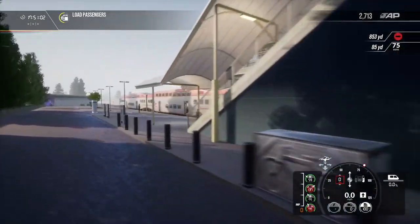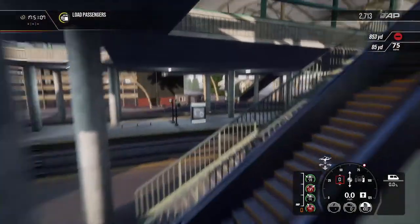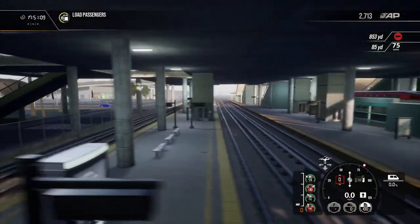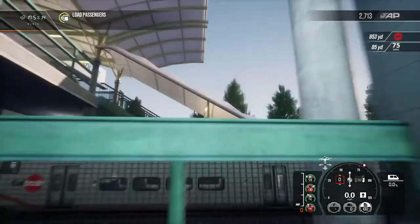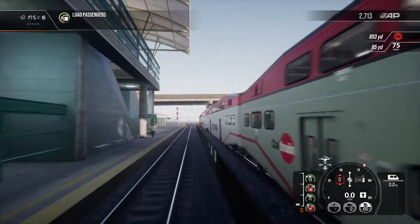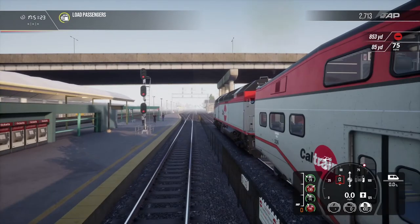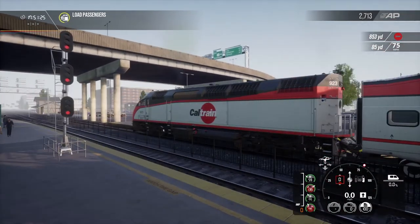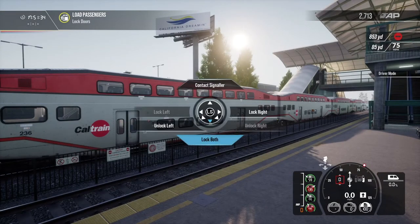Beautifully designed station — it's got a nice bridge going over. We've got another two lines there and one over this side. They all seem to have the third rail. These two on this side don't — so these are the diesel-electric lines. Just love that rumble of the diesel engine, so beautiful.